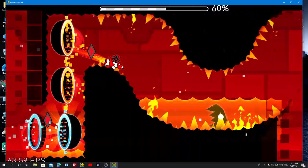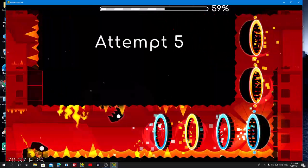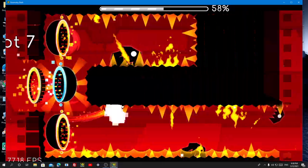You must not die when you are in ship mode. As you guys can see, I must not die or else it will not work. I don't know why I keep pressing the checkpoint.